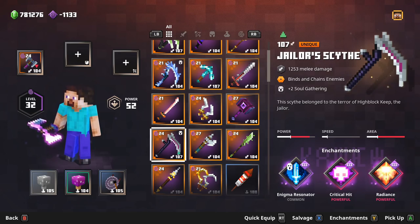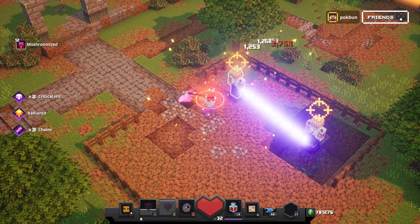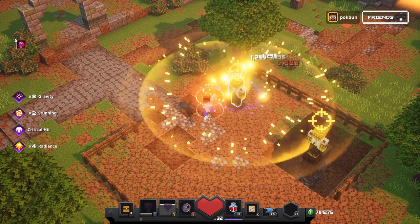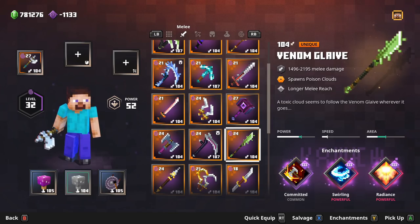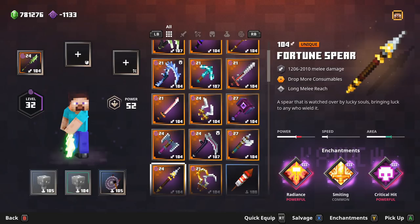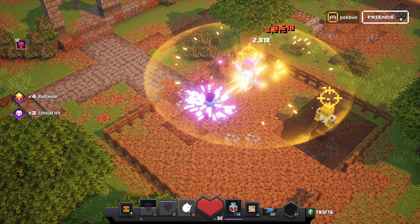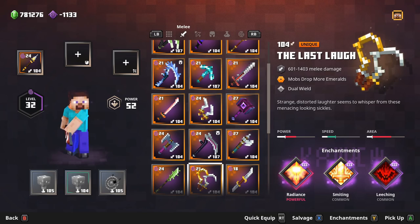Jailer's Scythe binds and chains enemies. Highland Axe stuns mobs. Venom Glaive spawns poison clouds. Fortune Spear drops more consumables. But the Last Laugh — mobs drop more Emeralds.